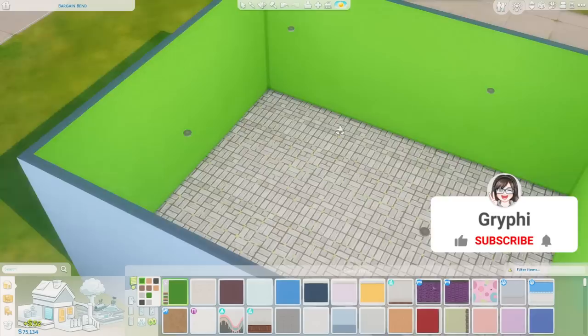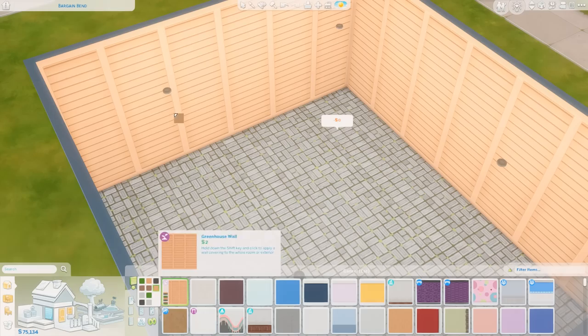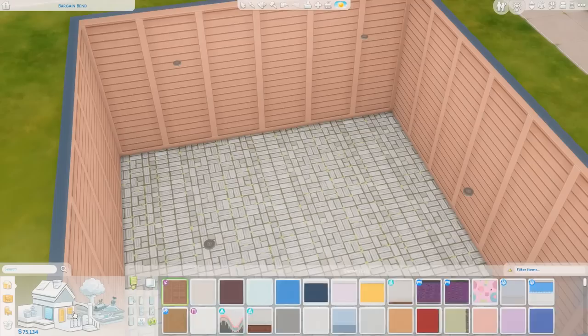We also got a new wallpaper. That green one is really pretty. There are also some plain swatches as well — a little confused by those, but these ones are cool. The nice neutrals are gonna be fun to have in game, but these are nice. I think we'll stick with that one.